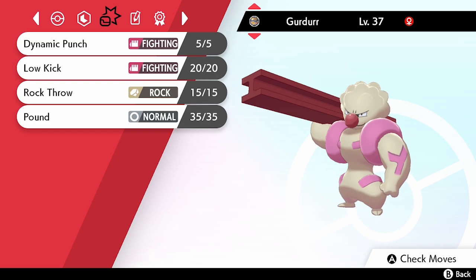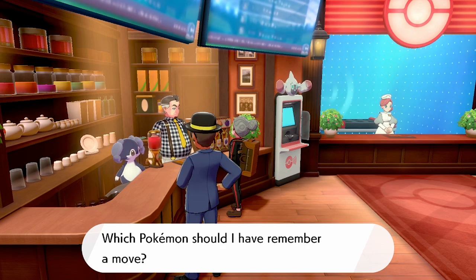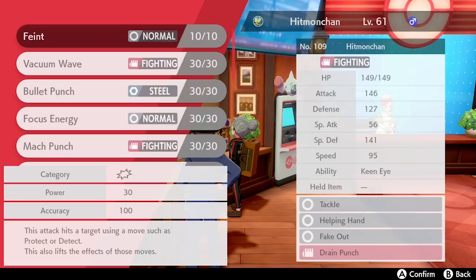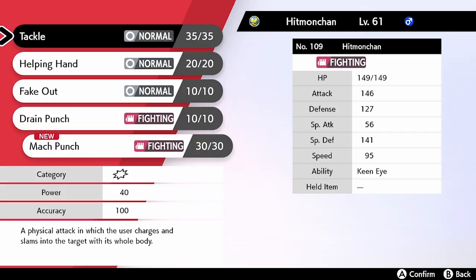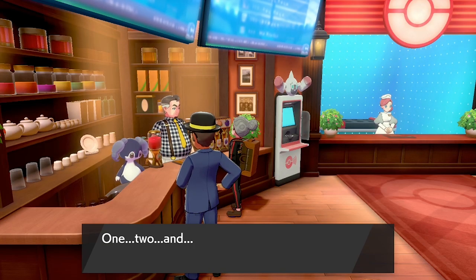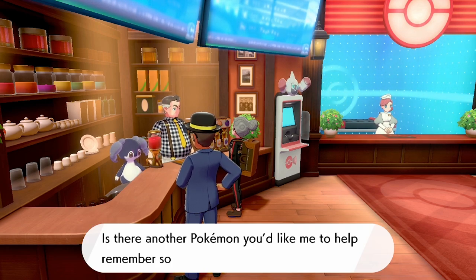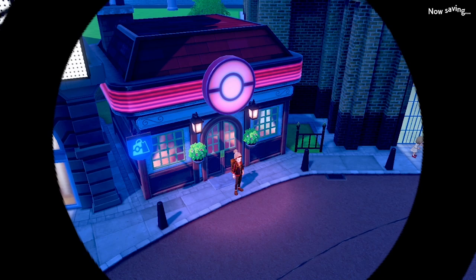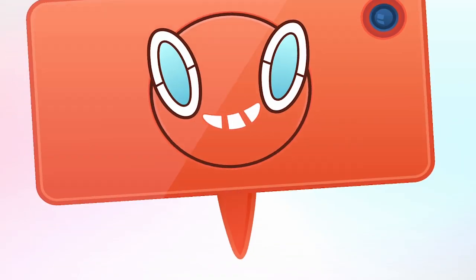The male needs to be the one with the egg move. First, we need to teach Mach Punch to Hitmonchan — since it's a higher level it will have forgotten that early move, but we can go to the Move Relearner at any Pokémon Center and ask it to relearn Mach Punch. There's no cost to this, and the facility is available in every Pokémon Center in Sword and Shield. Once that's done, we have everything set up to start producing eggs, so we head to the nursery on Route 5 near Turffield.